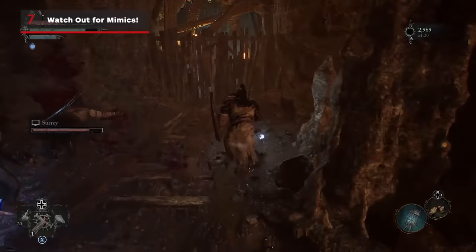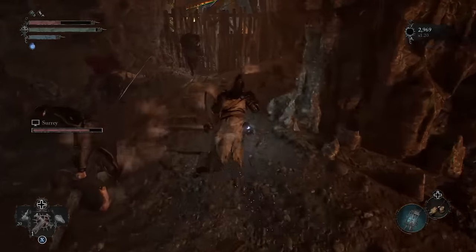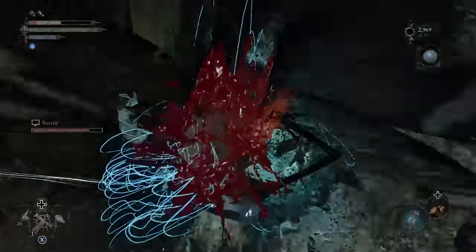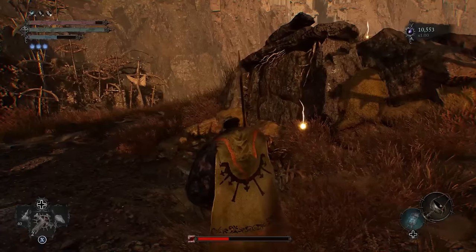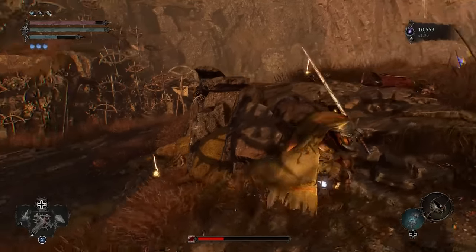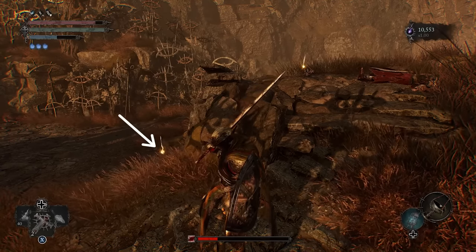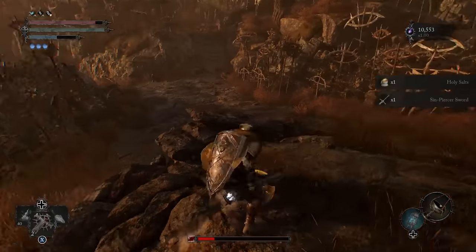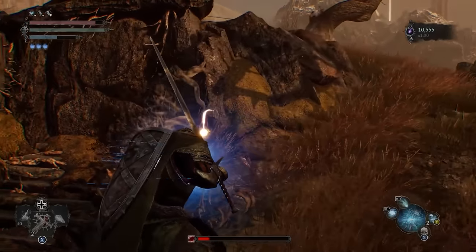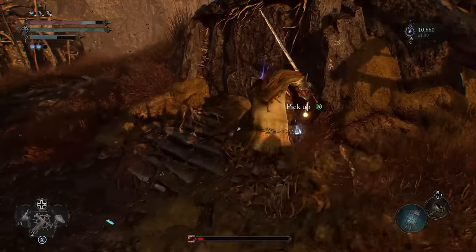Like many Souls-likes, Lords of the Fallen is home to mimics that lure greedy players in and murder their faces. Unlike other games, though, mimics don't disguise themselves as treasure chests, but as dots of yellow light that look nearly identical to actual loot drops found throughout the world. There's an easy way to tell them apart: before you dash forward and snatch up loot, observe the way the orb of light's tail moves. If it tamely wafts from side to side, you're in the clear — but if it whips from left to right erratically, that's a mimic trying to tempt you with its golden shine. When you find a mimic, you're able to kill it by casting your lantern's light on it and can claim its loot, or simply avoid it. Either way, think twice before you run up and pick up the items, because mimics can be absolutely devastating, often taking you out in a single attack when you fall for their trap.